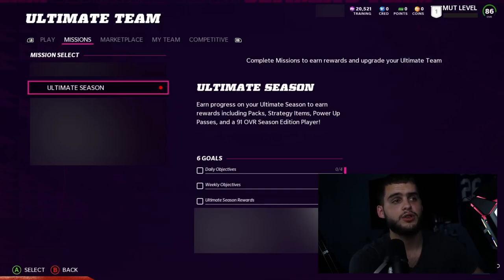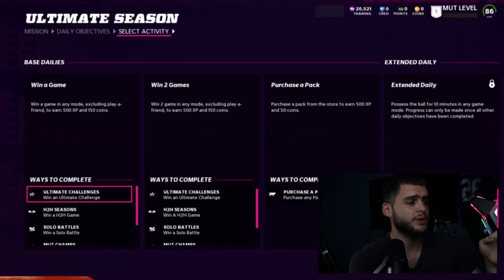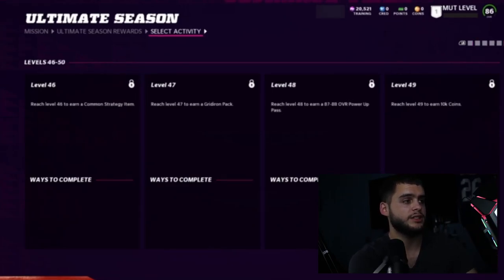This will make grinding to maximum level day one a lot harder than it used to be, but I don't think it's going to be crazy or something you really have to worry about — it's still doable. You can see a 91 overall Season Edition player you get exclusively for completing the season, similar to getting a Fortnite skin for finishing a battle pass. The daily objectives are very simple: win a game, win two games, purchase a pack, and so on. Ultimate Season rewards go level two, three, four, five — very straightforward.